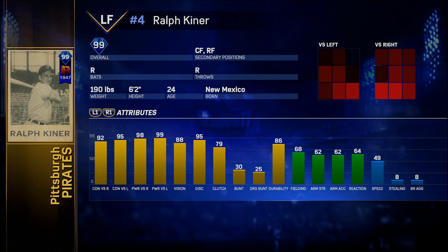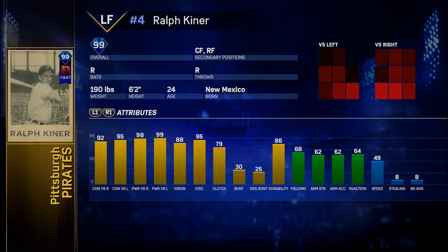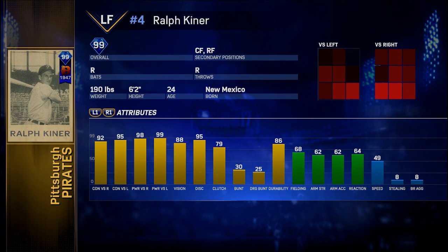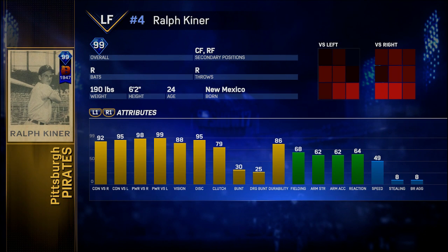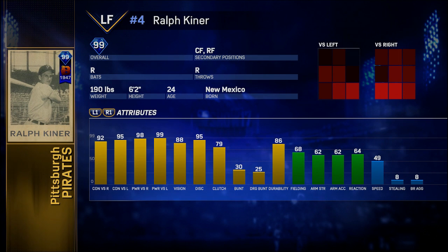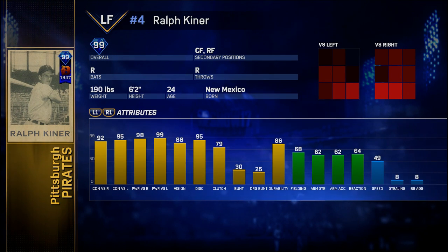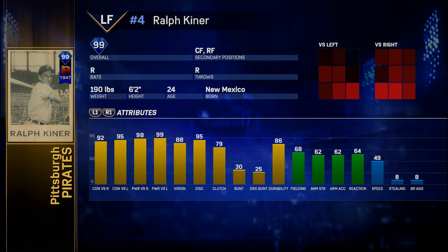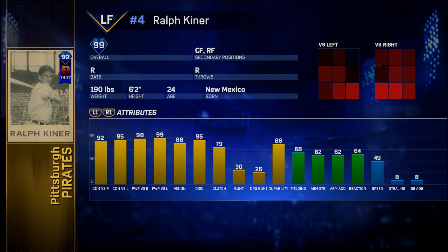Now let's move on to some of the ranked seasons rewards and pack rewards from this new release. There are some really excellent cards released yesterday. This 99 Ralph Kiner is basically just a full-out right-handed monster — almost like one of the flashback Miguel Cabreras. You're not going to play him anywhere other than left field, or maybe first base, but you are getting this card because he is a monster hitter. With my FAG formula, the fact that he doesn't have speed and doesn't have much defense does drag his FAG down a good bit.